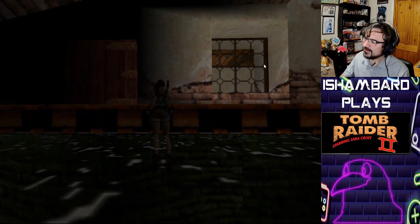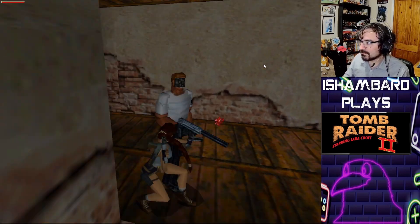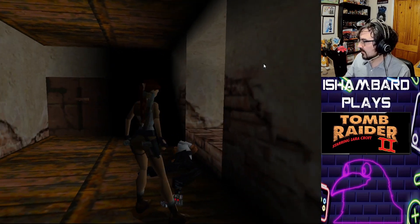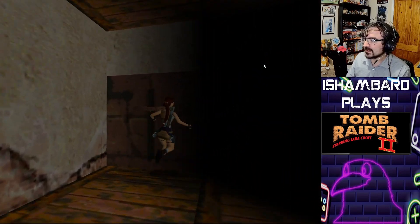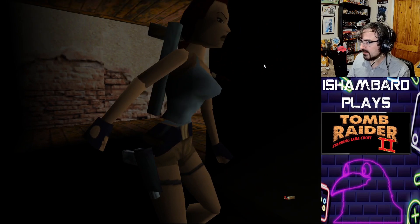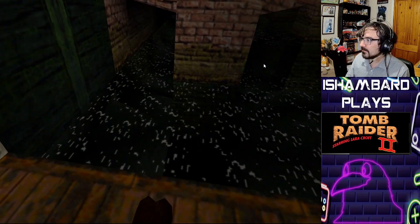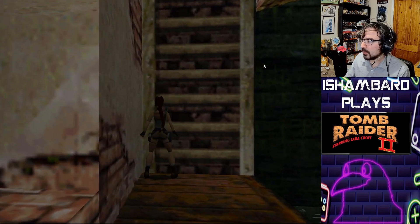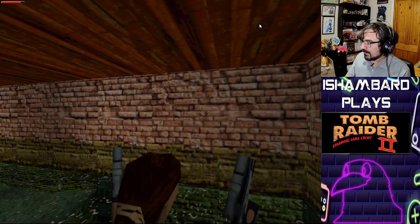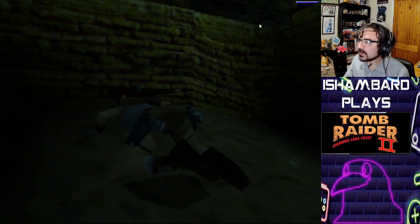That window looks like I can break it — it looks like one of those other windows I've shot before. There's a gap — drop him like he's hot. I should probably switch over to the automatic pistols because I feel like I'm going to need that damage output. Oh, shotgun shells — nice. Compared to Tomb Raider 1 where you can do quite well with just the normal pistols, this game I'm going to need to up my damage output.